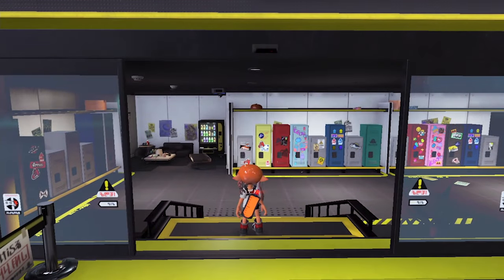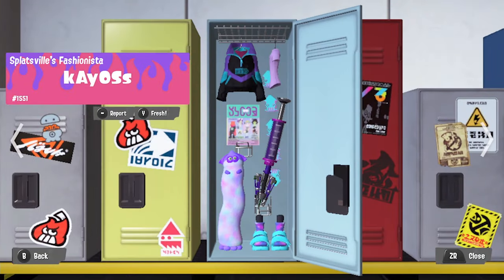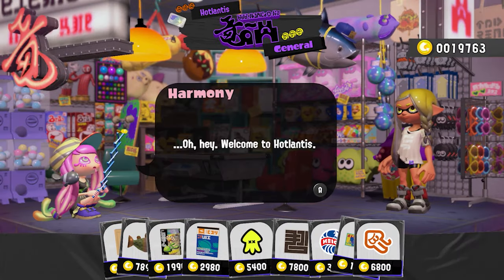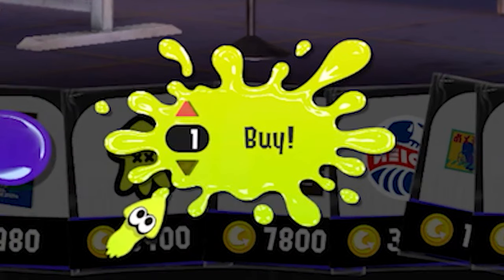Instead of apartments, which was sadly something I really wanted, we will obtain personal lockers, which we can customize and decorate inside and out, which is a pretty nice touch. Locker items can be bought from Hot Lantus, which is run by the well-known Chirpy Chips band member Harmony. Also, a little note: we can buy more than one sticker at a time.